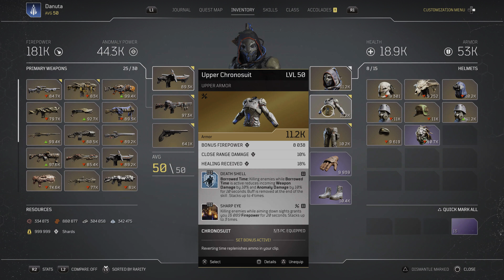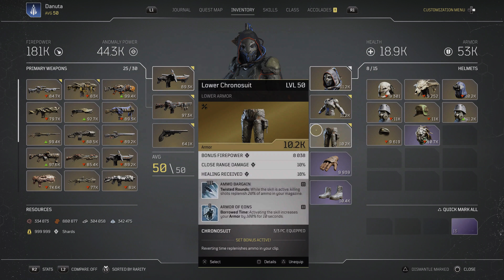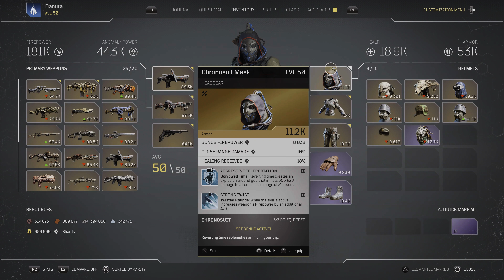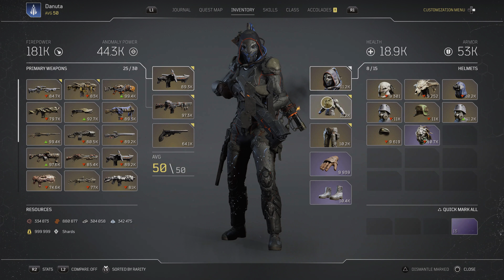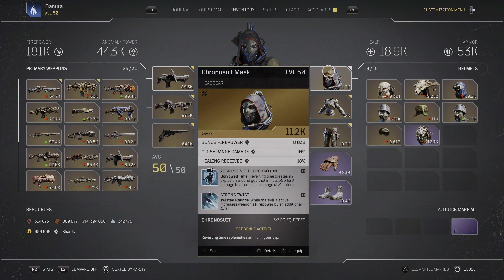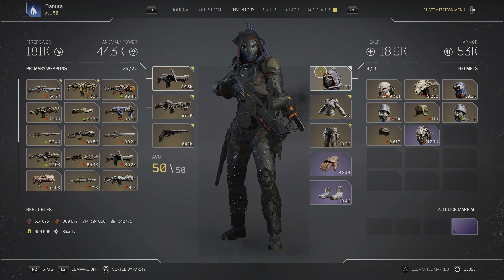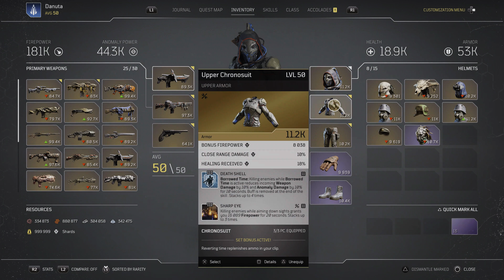You just need three pieces. The three pieces I went with are the head piece, chest piece, and legs, because they all have bonus firepower — bonus firepower on the head piece, chest piece, and leg piece — and also close range damage. All three of them also have healing. That's what we're working with; the main thing is the bonus that replenishes your ammo.